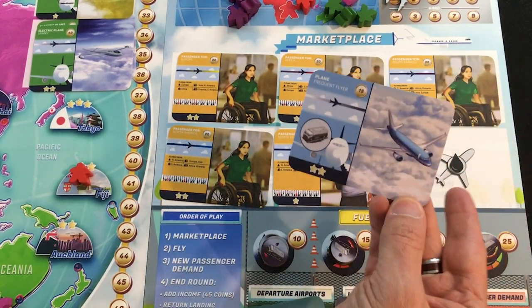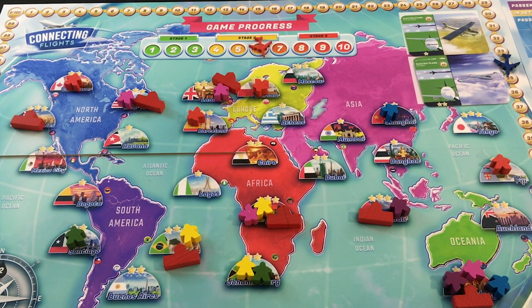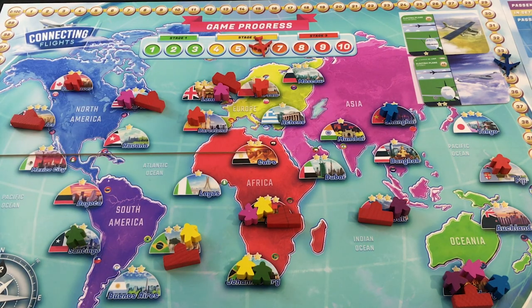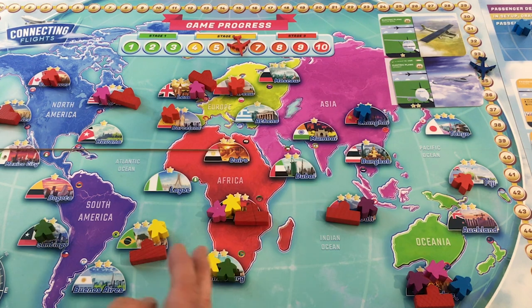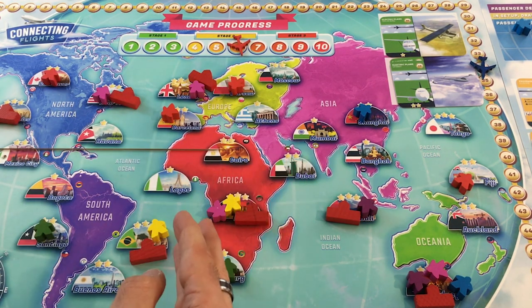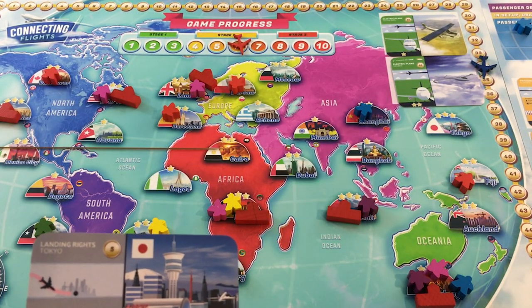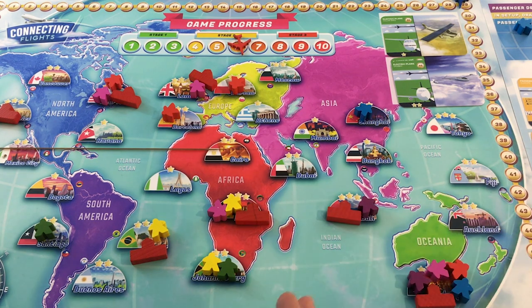I buy the available plane for 15, down to 34. My worst colors are red and pink — pink is spread everywhere, red has two in Europe. My highest-impact continents seem to be North America and Europe, and Sydney is in trouble. I plan to transfer the Fiji pink to Sydney (cost two), then fly from New York to Bali (four fuel), Bali to Sydney (two fuel), Sydney to Nairobi (three fuel). I buy landing rights for Tokyo for five — down to 29 — then do two charter flight transfers at cost two and four.